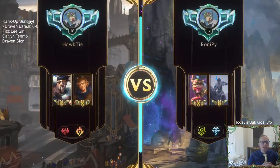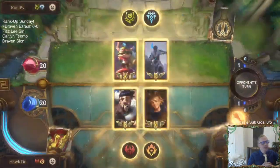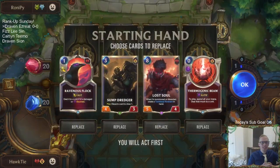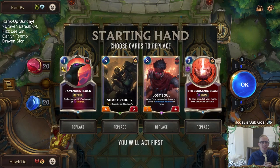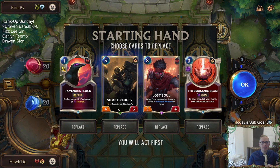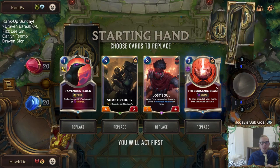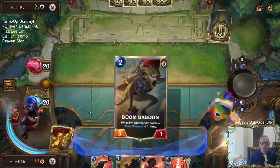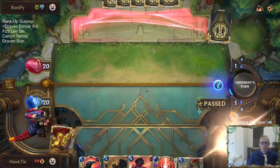Hopefully pick up some wins. Just because we're doing a Rank Up Sunday stream does not mean that we will get a lot of wins — we've definitely experienced that before, going something like 0-5. Anyway, opponent is playing Teemo Sejuani. I love the Dredger, Lost Soul combo. Want to keep that, and I want to keep the Thermogenic Beam for round one Teemo.